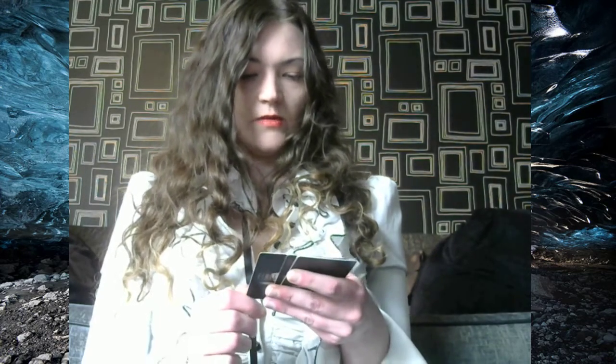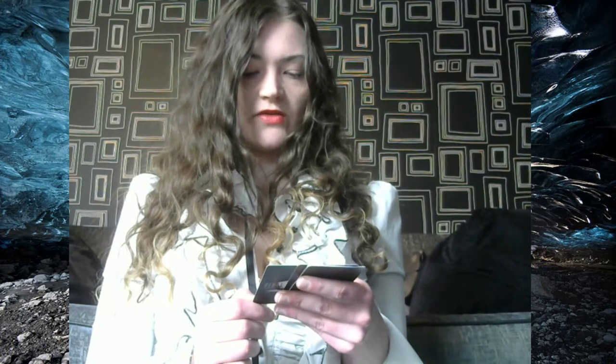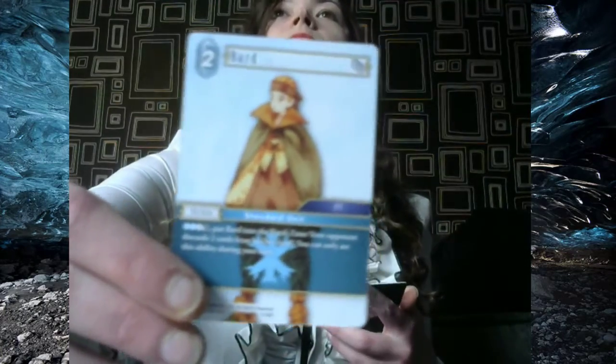If you need an emergency out — I'm not sure how strong it is. Bard: put Bard into the break zone; your opponent discards two cards from his or her hand. You can only use this ability during your turn.